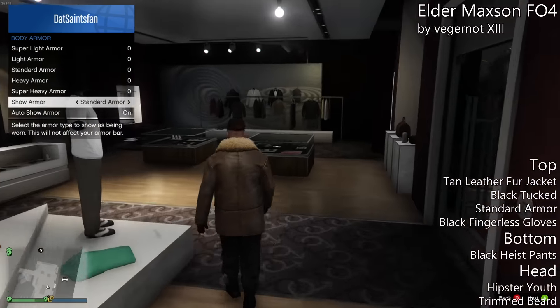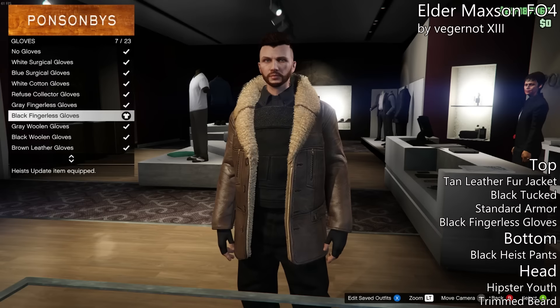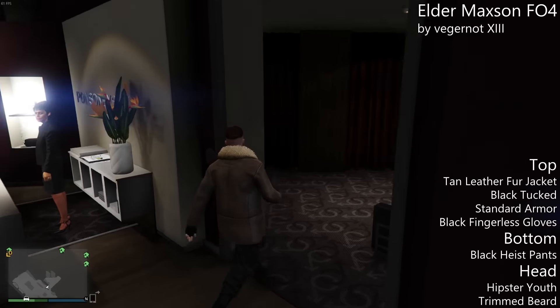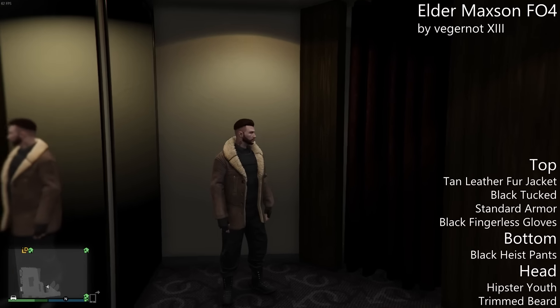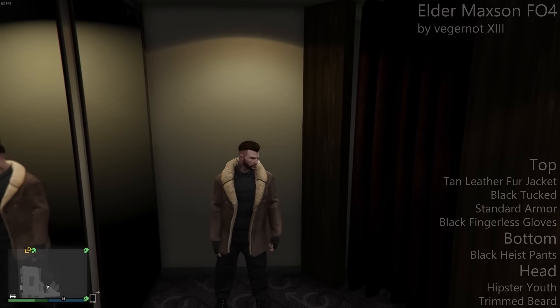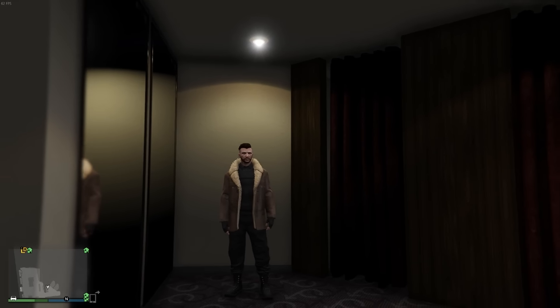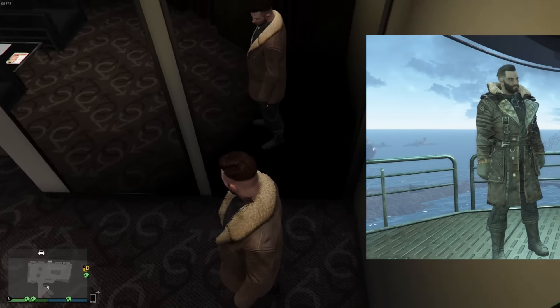This one is Elder Maxson — he's the head of the Brotherhood. To make this, put a tan leather fur jacket on with the black tuck shirt underneath with standard armor, black fingerless gloves. For the bottom, black heist pants. And then for the head, the hipster youth haircut with the trimmed beard. You're going to see a picture here from the game — it looks pretty much identical. Obviously he in the game has a little bit more detail on some of the stuff, but it's fairly similar.